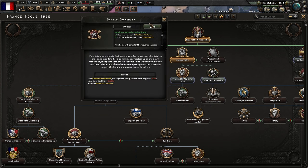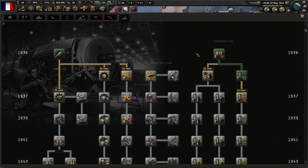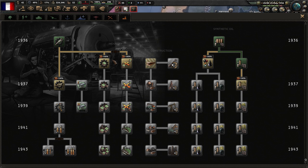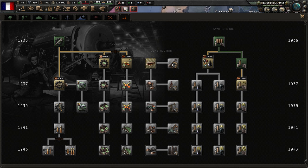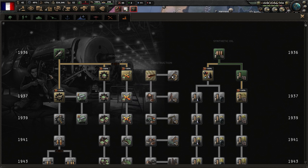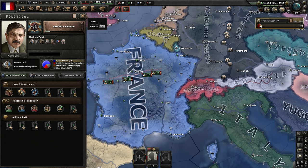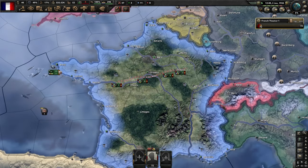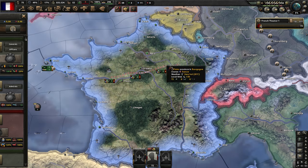We're going to go ahead and pick up banned communism. It's going to bring our stability down a little bit, but it's also going to help it. As for our next research slot, we got that nice bonus from laissez-faire. I think we're going to pick up dispersed industry - that's going to help our factory output - but maybe we want the production efficiency cap. Usually this branch is the best one to go down first if you're rushing - you want to start from the left and go over. It's crazy how many more guns you can get through production efficiency. We're going to pick up dispersed industry first since I think that's a good one to pick up with the bonus.